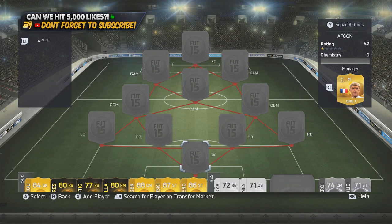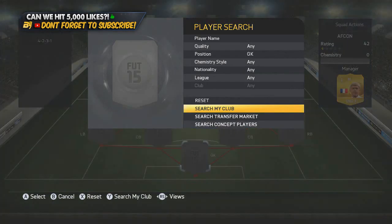If you guys want any MSP or PSN codes or cheap game codes to try your luck on packs and try to get some of these upgraded players, make sure you check out g2a.com — their link is down below in the description. If we can hit over 4,000 likes on this squad builder, that'd be absolutely awesome.